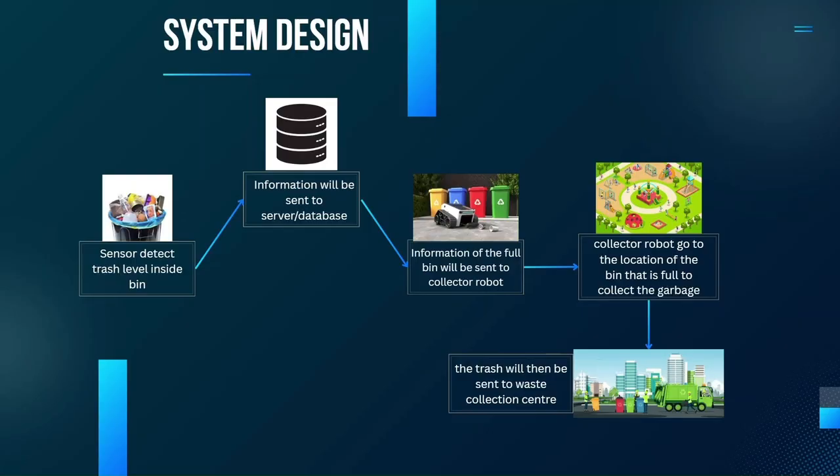The collector robot will then go to the location of the smart bin to collect the garbage, and the trash will be sent to the waste collection center. That covers the system design overview.